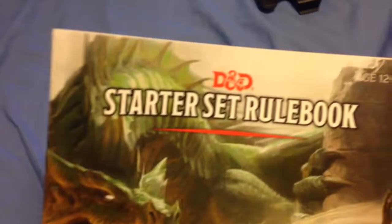You can see all the spells here. It goes all the way up to web, which is second level — a pretty good spell. That's the starter set rulebook.